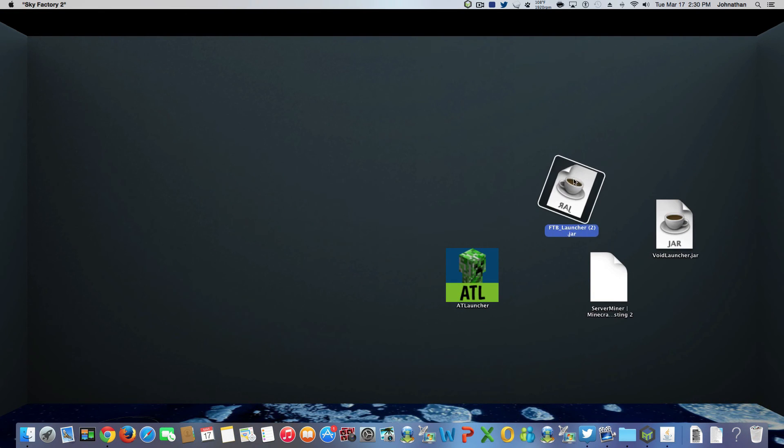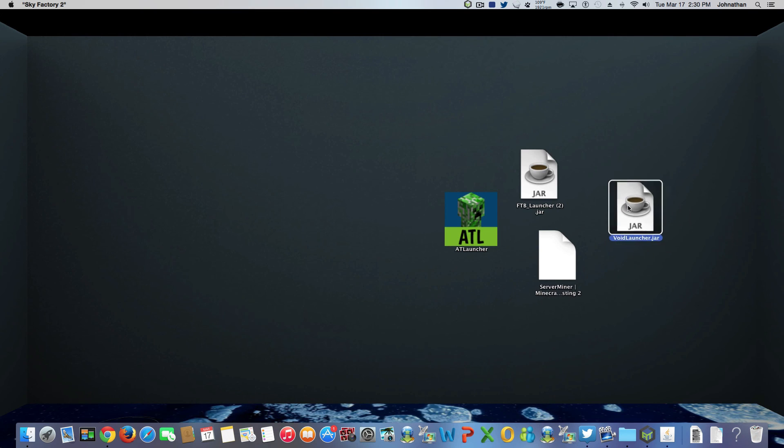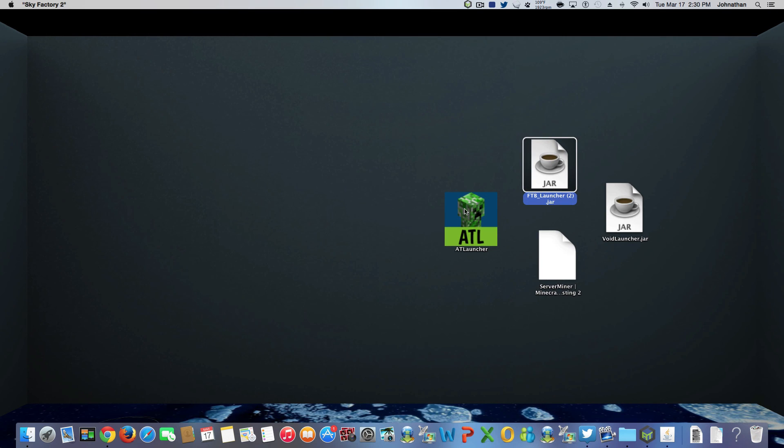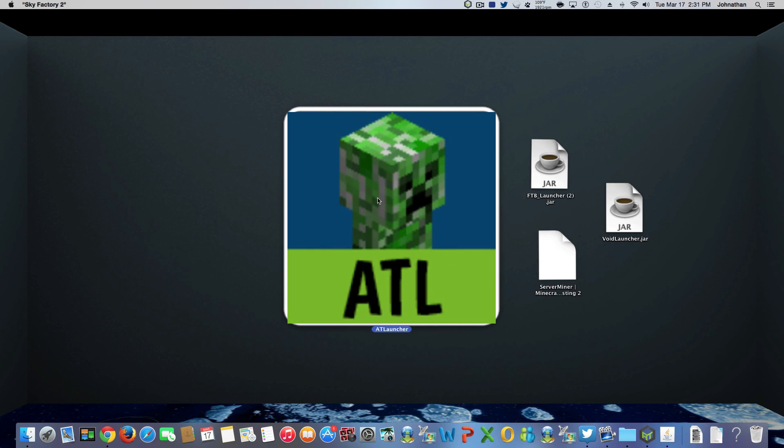Right now I use four launchers. I'll be making more Let's Plays and how-tos as time comes free and as I stop making a plethora of videos for Sky Factory 2. These are the different launchers out there: Server Miner, Void Launcher, Feed the Beast, and AT Launcher. There are probably more, but these are the ones I use. Right now, AT Launcher is kind of taking the cake.